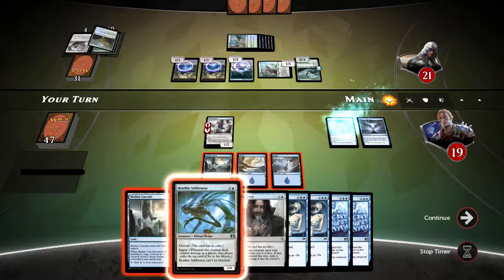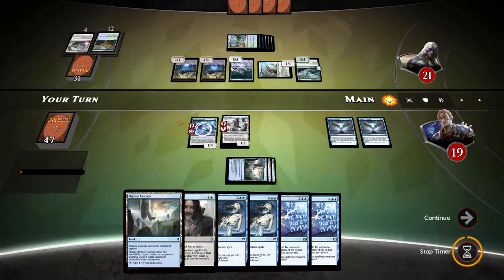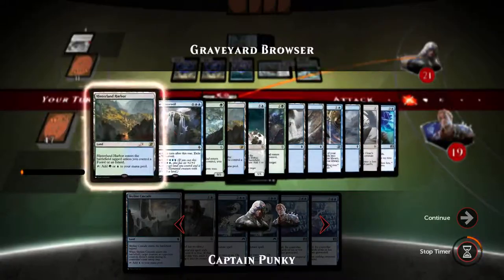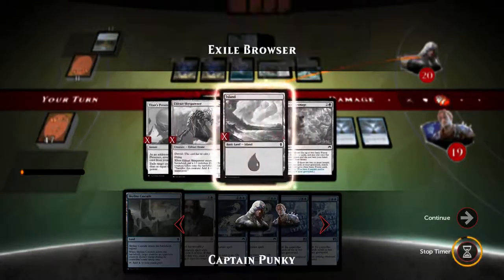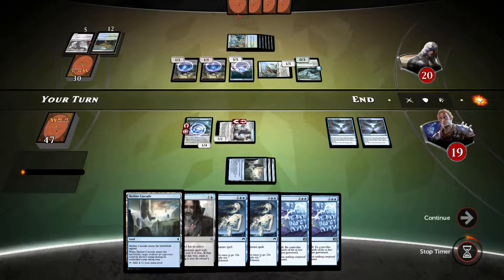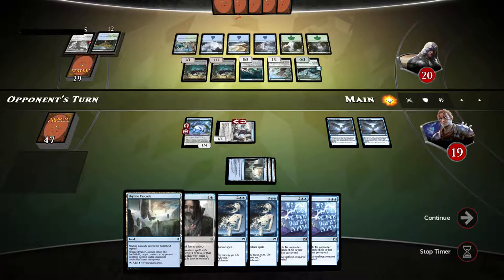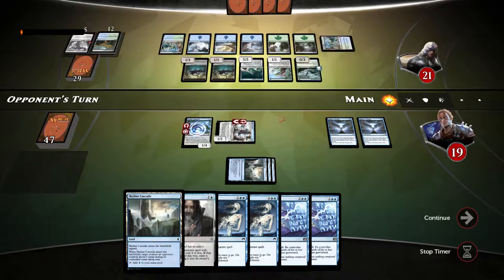Let's play the Infiltrator. I will wait for the opponent to swing with the Drowner of Hope, and when he does I'll use Skyline Cascade to tap him down — hopefully buying us some more turns. Let's swing. One thing I haven't seen yet is our opponent having really large Eldrazi creatures. I wonder if he has Ulamog in there. The opponent will swing once more — I'll be taking 5 damage. Hopefully he doesn't have another Drowner of Hope, because then we lose the game.